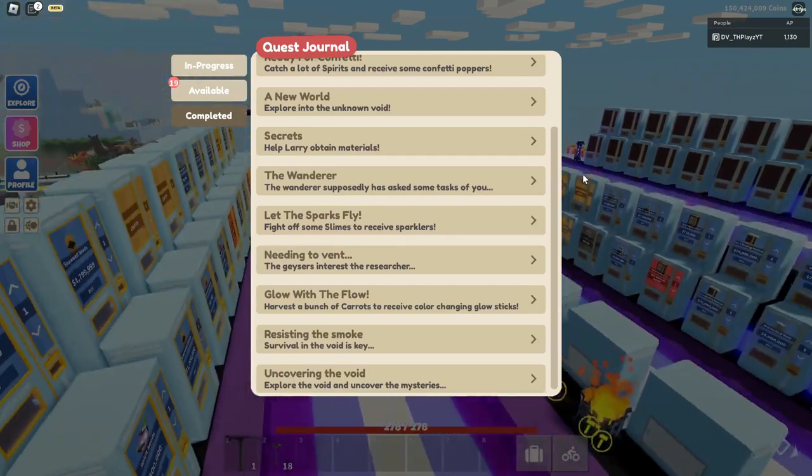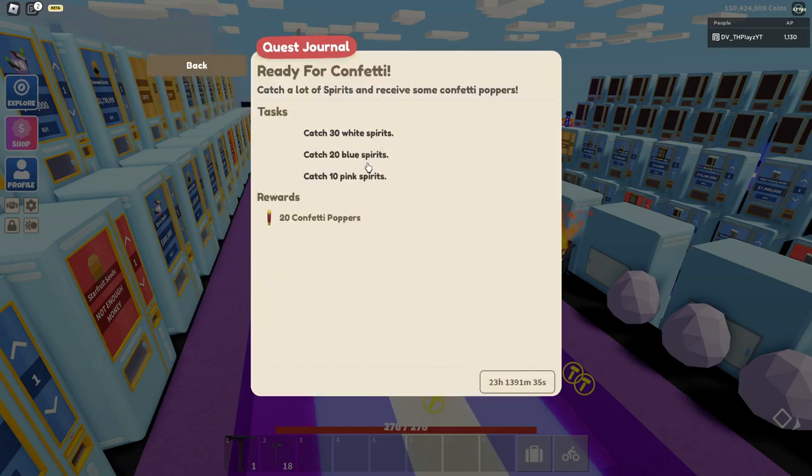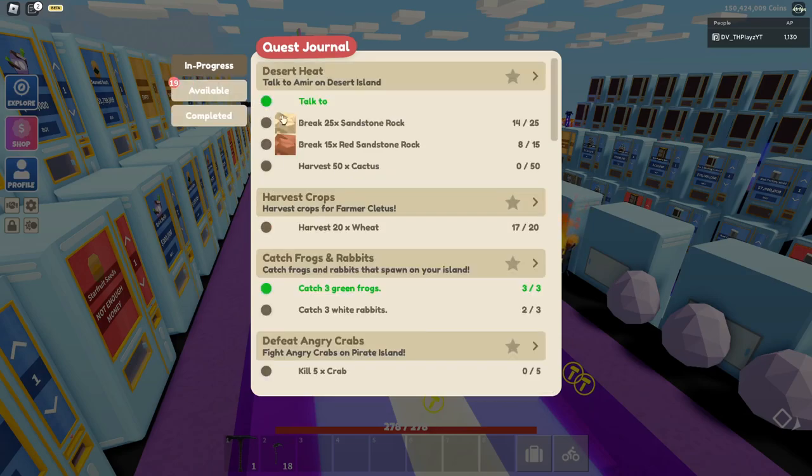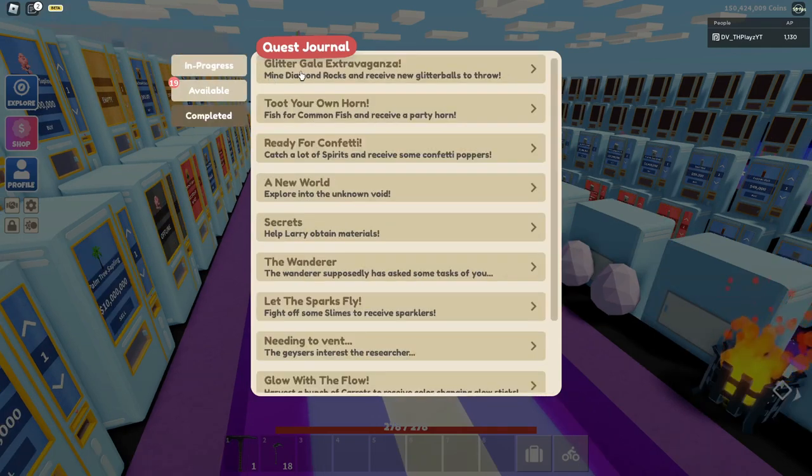Here are the quest objectives: Glow with the Flow requires you to harvest 50 carrots. Let the Sparks Flyer requires you to kill 100 slimes. Ready for Confetti requires catching 30 White Spirits, 20 Blue Spirits, and 10 Pink Spirits. Toot your Own Horn only needs 25 Common Fish caught. And Glitter Glayler requires mining 10 Diamond Rocks.